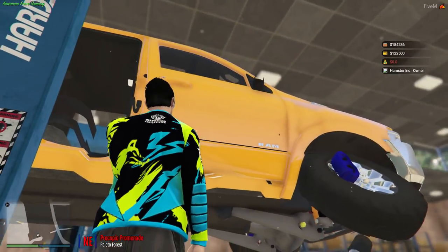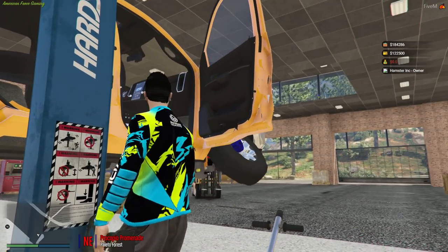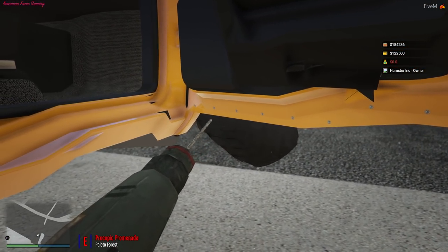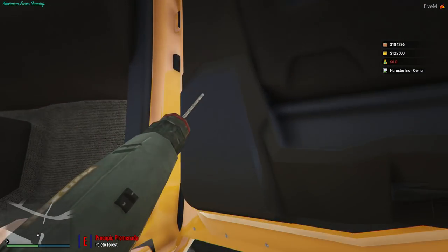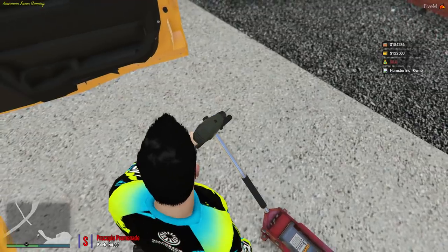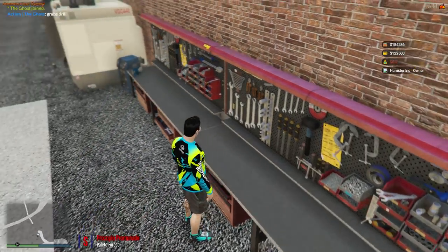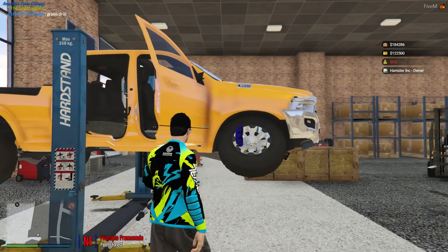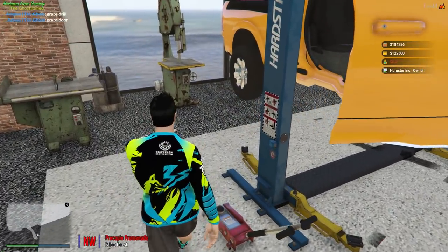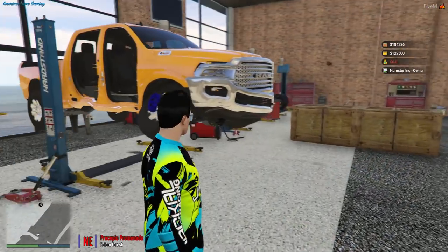We definitely gotta get that sorted. Let's go to this side. Let's try to get this door open - I don't want to break the handle. There we go, perfect. That door is kind of shot. We've got new patch panels for the bottom at the rockers, and for the door we're just going to do a new door - new doors all the way around. Let's drill that one out. Got the doors off, so we're good there.